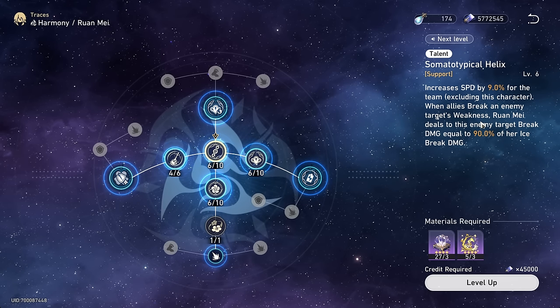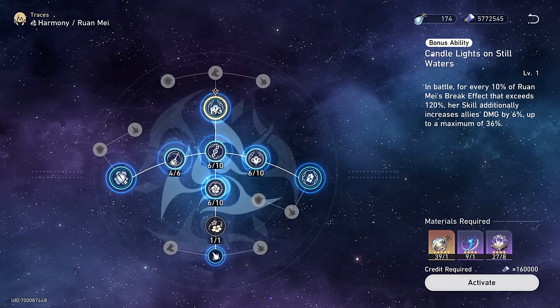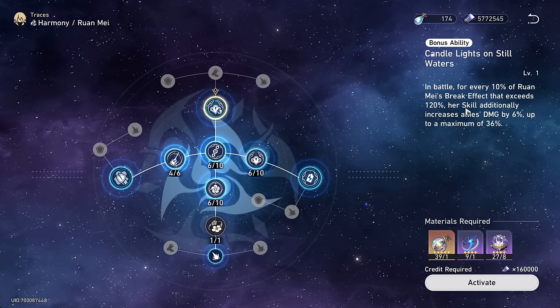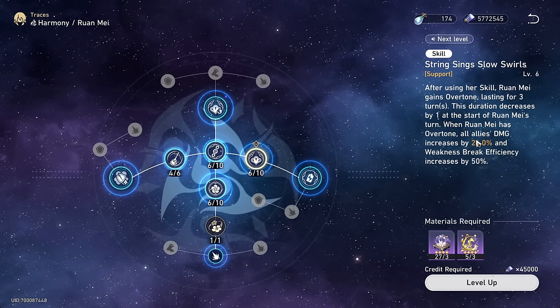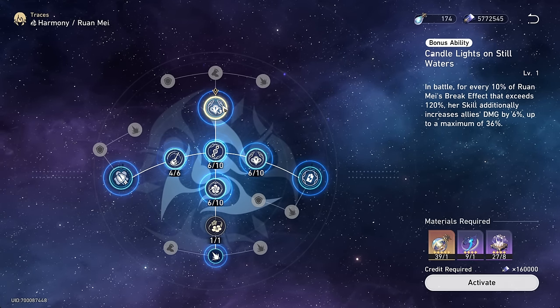When allies break an enemy's weakness, Ronmei will come in and do 90% of her ice break damage. She should have a lot of ice break damage because you should be building her with a lot of break effect. Primarily for her bonus ability: if you build her with 180% break effect, using her skill — which you should have 100% uptime on — will give allies 36% damage.